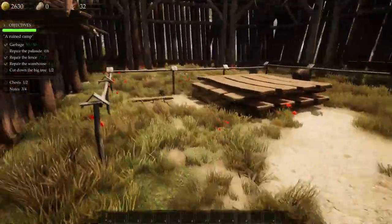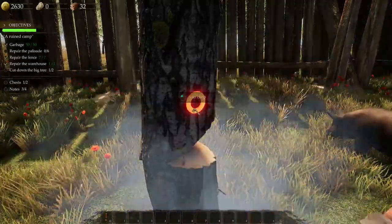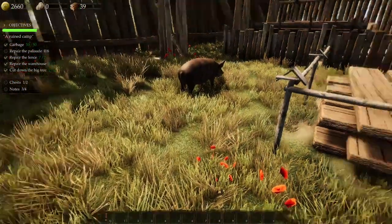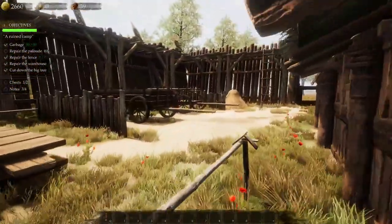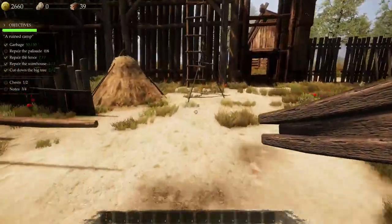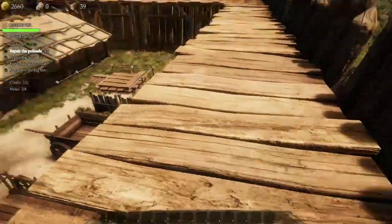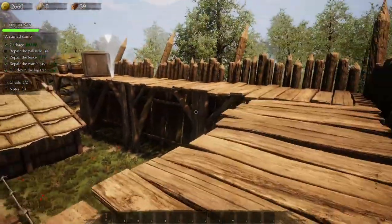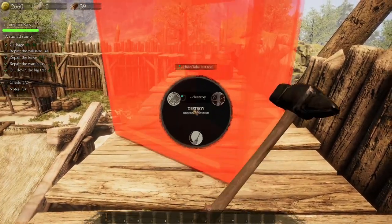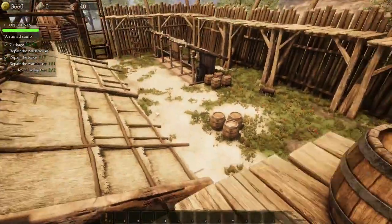There's still a big tree to cut down. The controls are really nice and simple, just getting a bit confused about what I'm supposed to be doing. Picked up the materials, then used Destroy to smash the tree stump with a hammer. Found some blue items up on a ledge — climbed the ladder to reach them. Found the chests and remaining notes. All done!